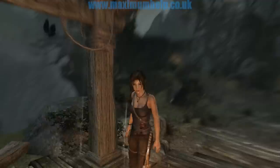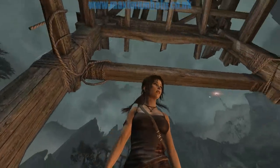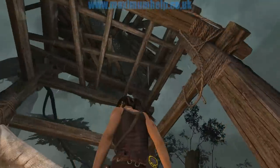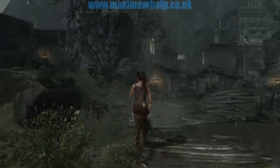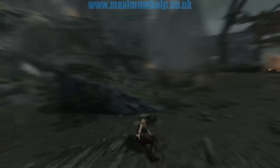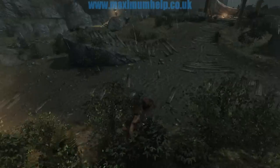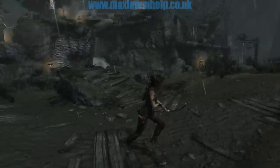First, let's see what she looks like from the front. And now let's see how she moves. The roll is a little different this time — she starts off with a crawl. At the moment, she only has a pistol and the bow and arrow.